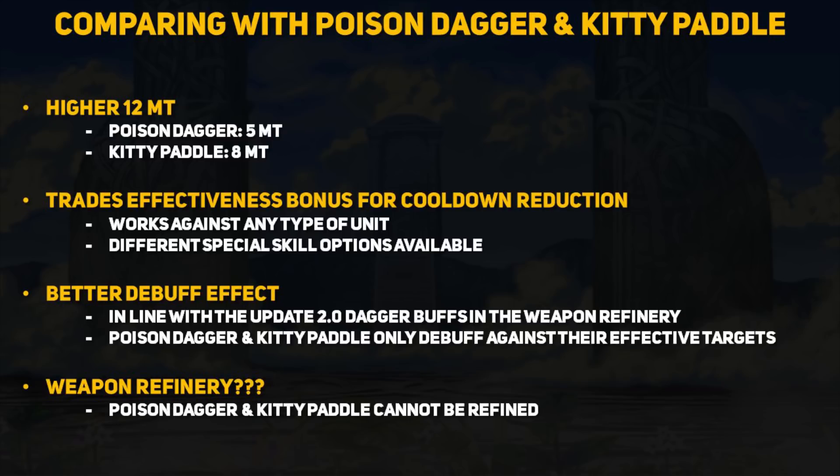Another edge the Kagami Mochi might have over the poison dagger and kitty paddle is that it may be refinable. This video was made before the weapon is out so I cannot say for sure. However, the winter weapons can be refined and I did not think those needed any help since they have good effects — this makes me think they will also allow the new year's weapons to be refined. The Kagami Mochi already comes with the updated might levels for daggers and the better AOE debuffing effect. The poison dagger and kitty paddle can't even be refined, so they won't get the option for more speed or extra resistance. If the Kagami Mochi can be refined, those extra stats may be more worth it for certain builds.